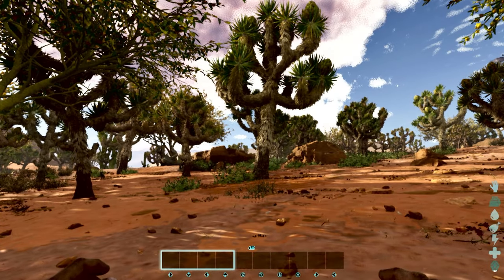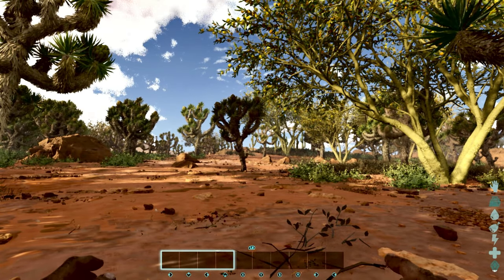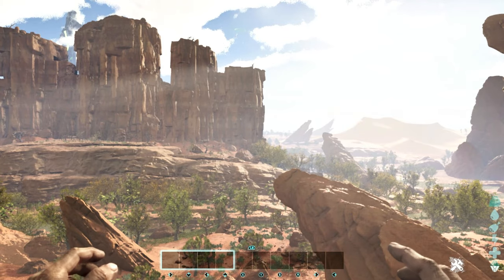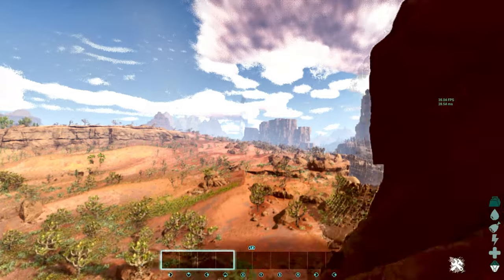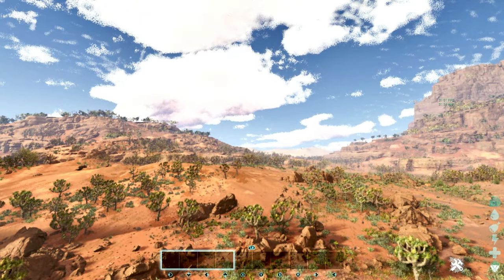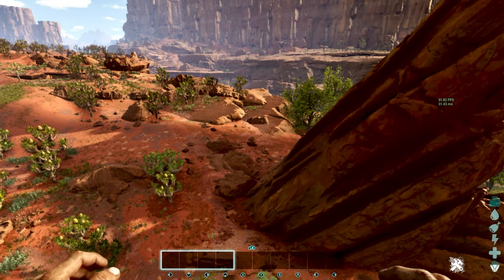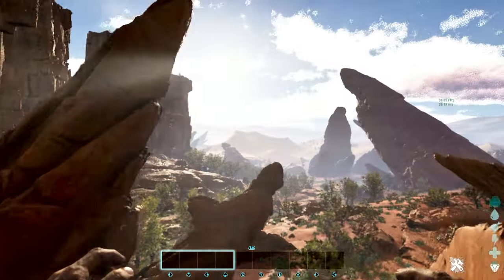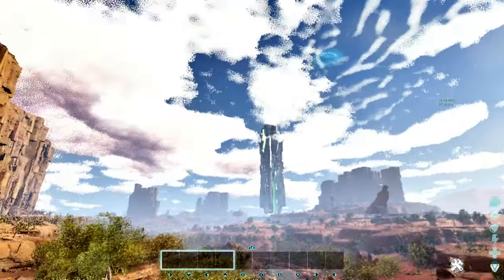Alright, let me get into creative mode so we can fly around and take some better looks at what's happening. The game looks good, and remember this is on Xbox Series S, so it's not gonna be up to par as everybody else's. FPS is hanging around 32 frames per second and that's without anything loaded in.